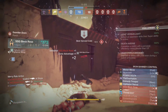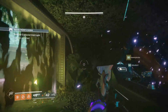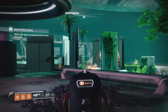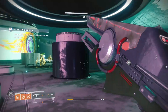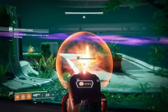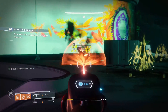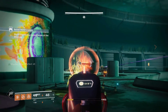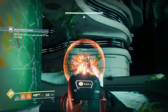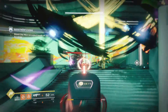The second worst exotic in my opinion is the Prometheus Lens. Its perk, Prismatic Inferno, fires a solar trace beam and generates a damaging heat field that grows while the weapon continues to fire, returning ammo on each kill. My problem is it's not unique — it came after the Cold Heart and it doesn't feel that powerful. It's a lot of fun, but things like Riskrunner or even a regular auto rifle are far more effective. I really hope Bungie makes changes to make it feel exotic.